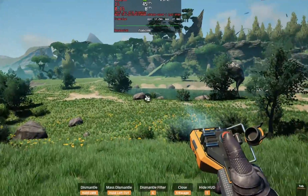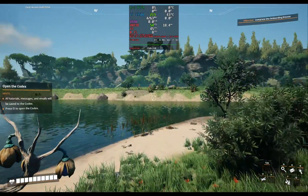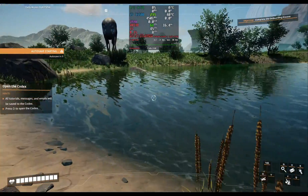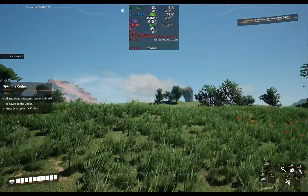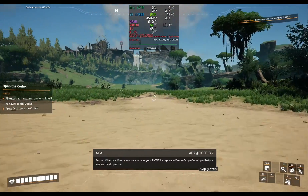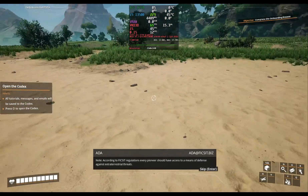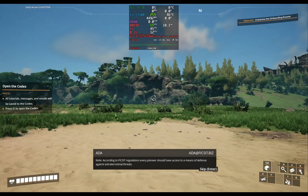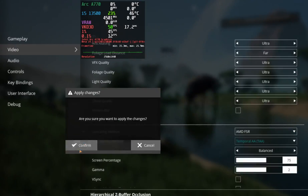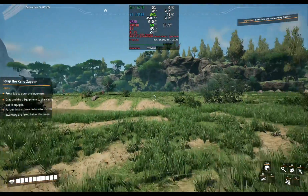The water here looks kind of iffy from afar, but it looks much better up close. Here on the bank of this pond, I get 65 frames per second, a 1% low of 45 frames per second, and a 0.1% of 12 frames per second. Switching over to FSR and keeping mostly ultra graphics settings, we see a bump in 0.1% lows by about 200% from the last time I checked.